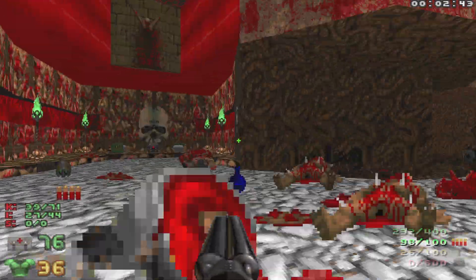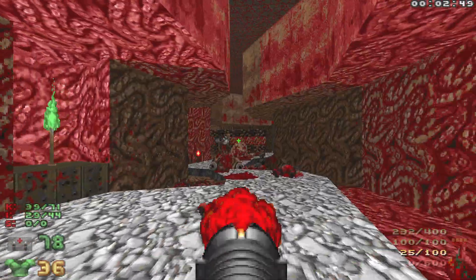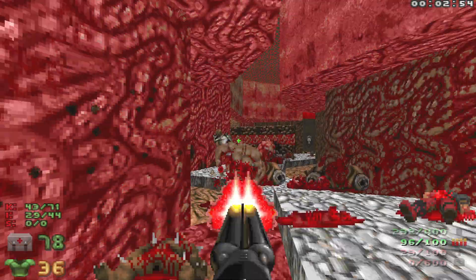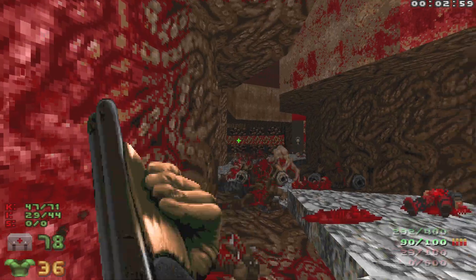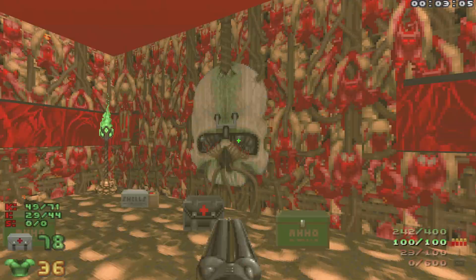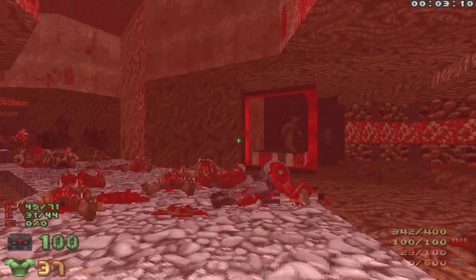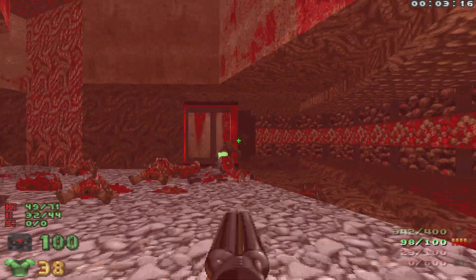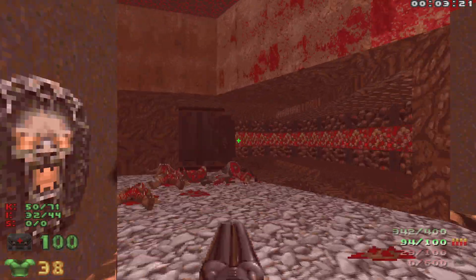When we go for the switch over there, a wall right here is gonna open up with some revenants, so we're just gonna run over here, pull out the rocket launcher, and fire some rockets — that should be good. Let's grab everything, hit this switch, take out this baron, and ride the elevator up.